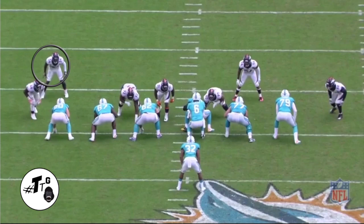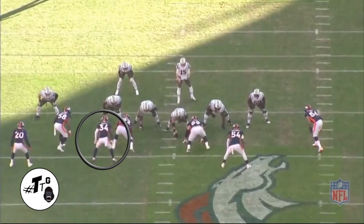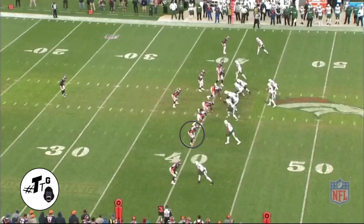60 shade, head up on Fasano, 11 personnel. It's a counter — the C gap comes open. He's coming up and just being an athlete, making the play in the backfield. 40 shade, head up on the tackle — it is a halfback toss. With the tight split he has to be patient and not get cracked. He does a good job tracking the inside hip and running the alley to make the tackle on the sidelines.